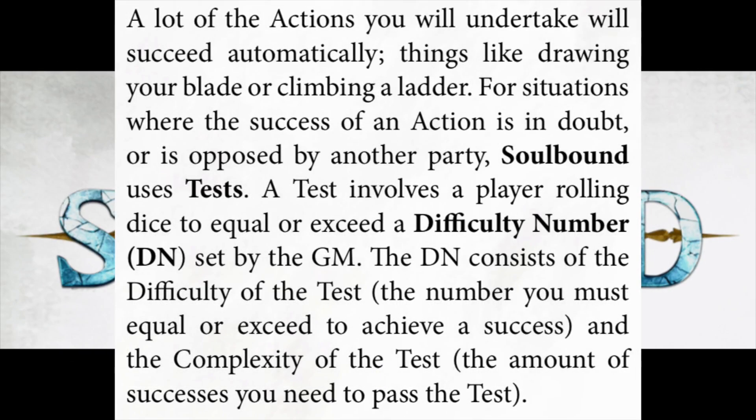Let's take a deeper dive into tests. The first thing to do when defining a test in the game is to look at the difficulty number. Many things you'll succeed at automatically — the book doesn't make you test to climb a ladder or draw your sword — but where it's a bit more difficult, you use tests. This is the bread and butter of many role-playing games. Warhammer is full of tests, D&D has tests, they all have tests. In this case you have difficulty numbers, which are set by the GM — this is the DN — and you see this DN everywhere in the book. There are two elements to it.